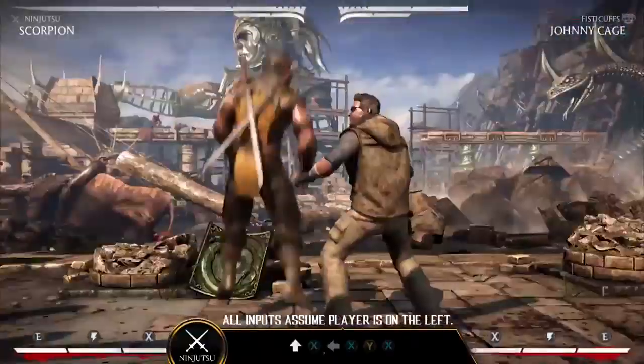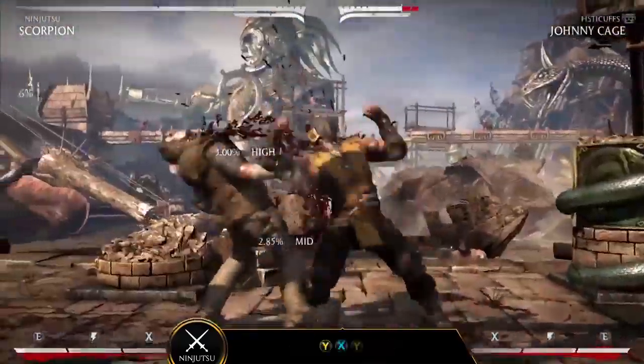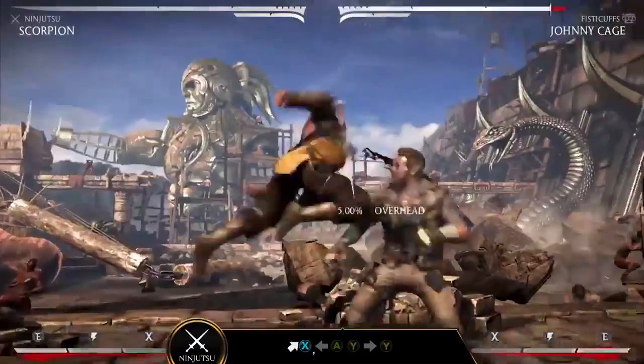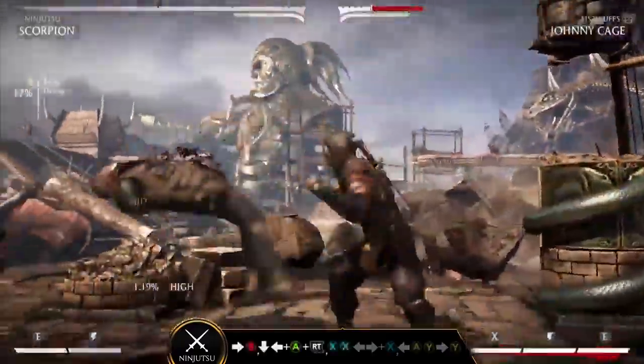First up, the Rushdown variation, Ninjutsu. This variation is great for mid-range combat and long juggles, as the Dual Ninjato Swords increase the range of normal attacks and threaten your opponent with lightning-fast overhead blows.